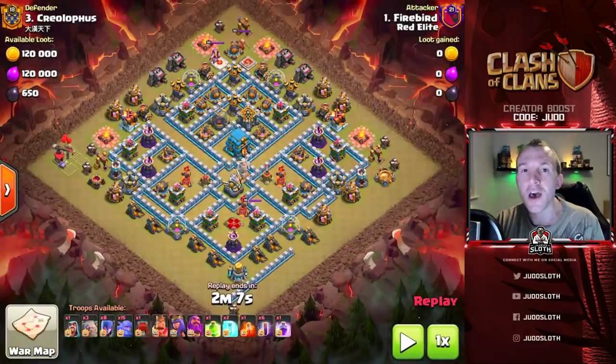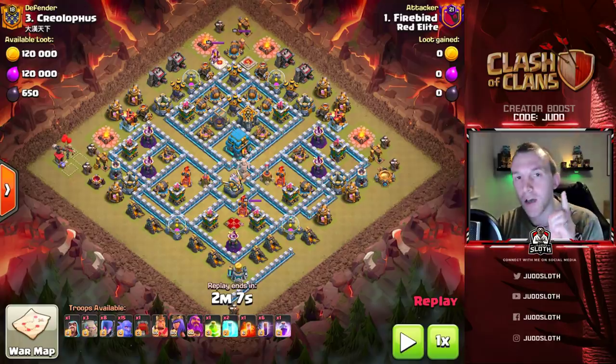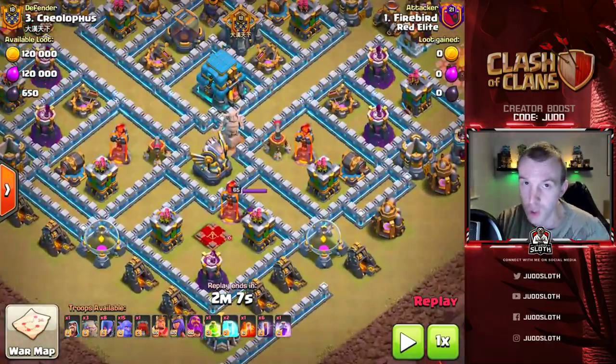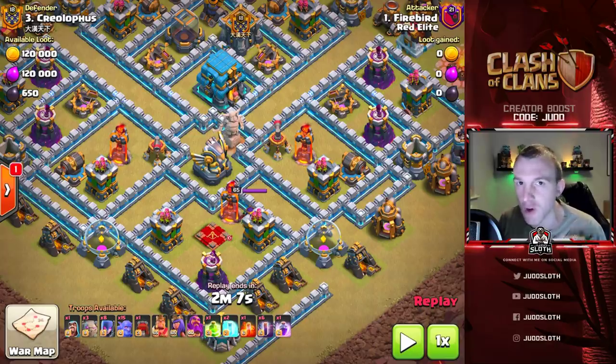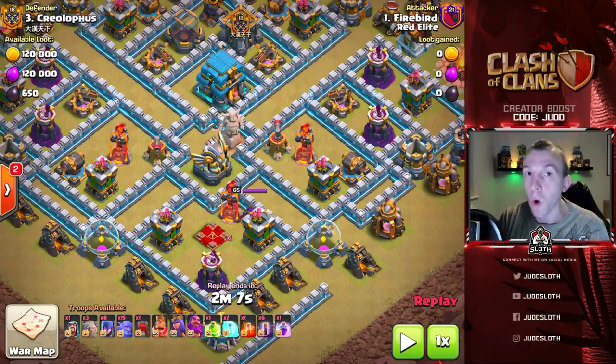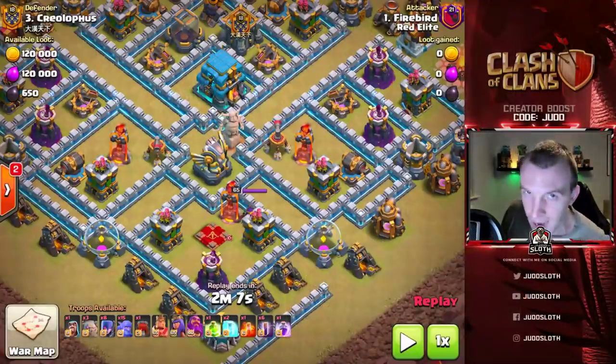Now the first base here has a couple of things that should automatically jump out to you, and that is single target inferno towers. Now when would you see single target, when would you not see them? Primarily you will see single target infernos in Legends League, but you will not see them as much in war. If anybody knows why, let me know down in the comments - I will reveal it towards the end of the video. Drop me a comment right now.